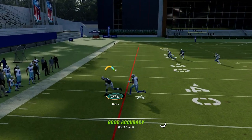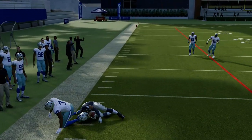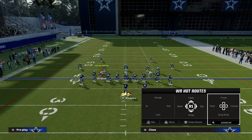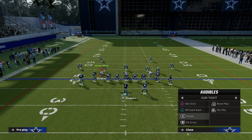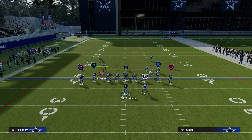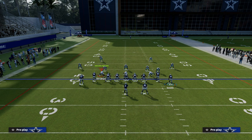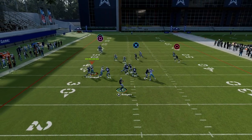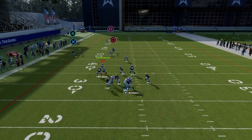Astro ran this literally almost every single play against Henry and pretty much almost never got stopped. So this is a really good meta route combination. Another concept that is pretty meta is the seams idea — just a flood concept where we flood the left side.